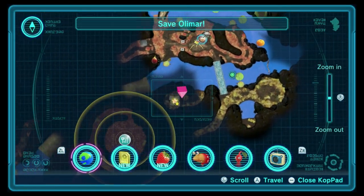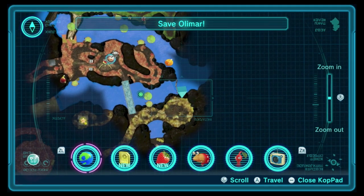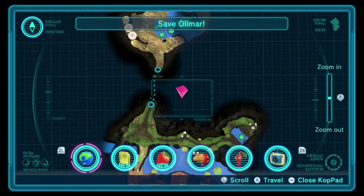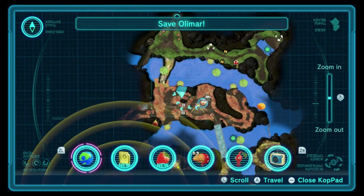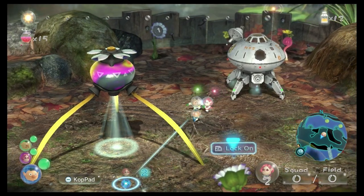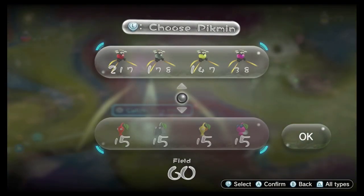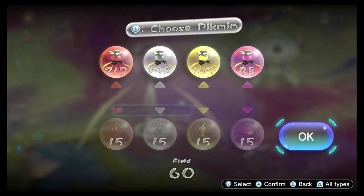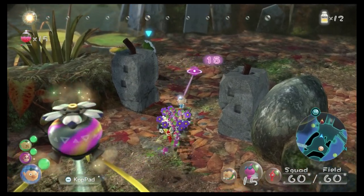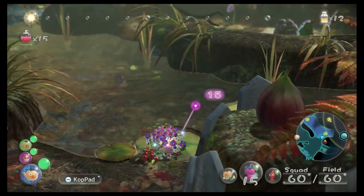This bit over here is where we found the pink onion, and this is where we lift up the little stick to get the water flowing again. Can't do anything about that just yet. There's only really one thing we can do — I have 15 of each type. Not sure why that surprised me.